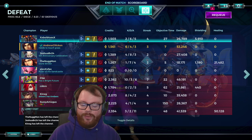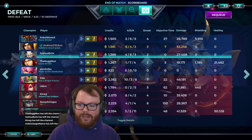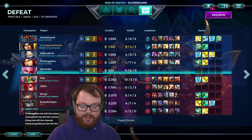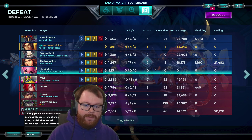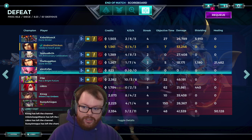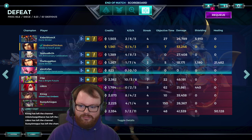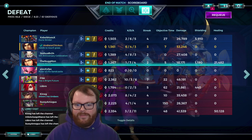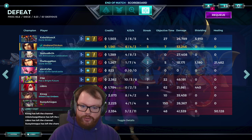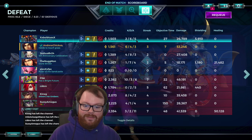This was not a good team comp in any way whatsoever — solo tank ROM, triple DPS. Our Willow literally did nothing the entire game, which might be because of server issues or maybe she was just AFK for some reason. Furia is a competent healer, but we did not have a good comp there. It is still a competent character and I was still able to do a lot even in spite of my team.